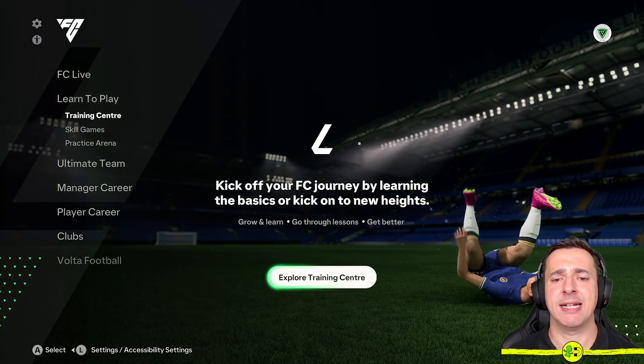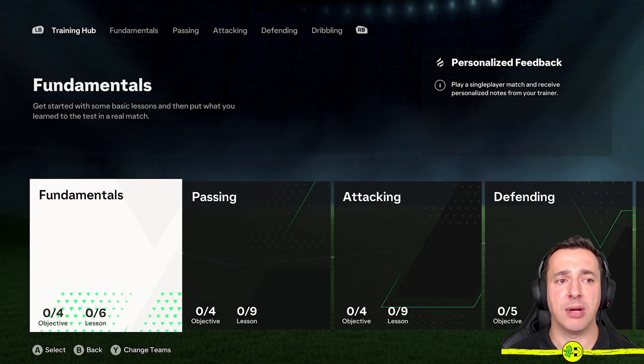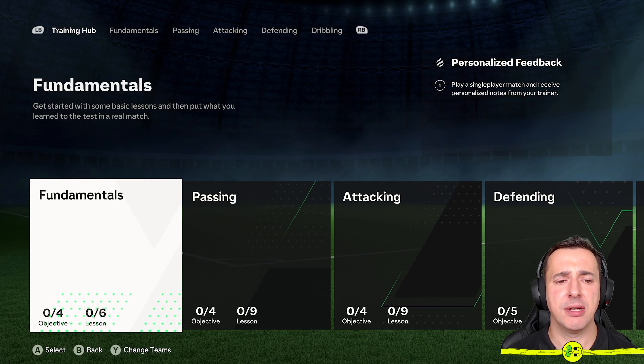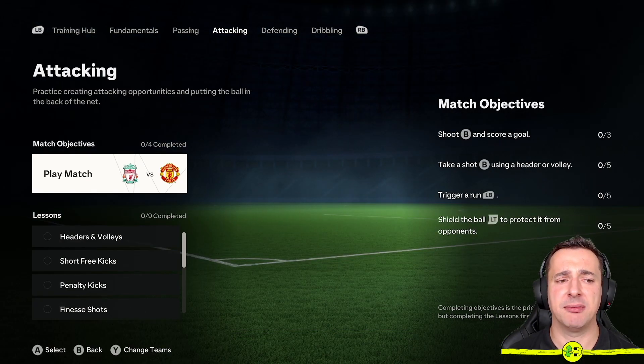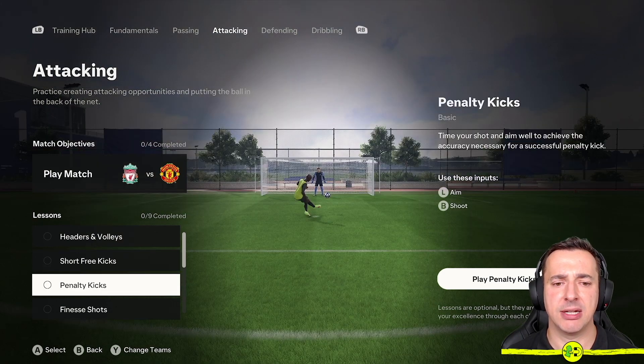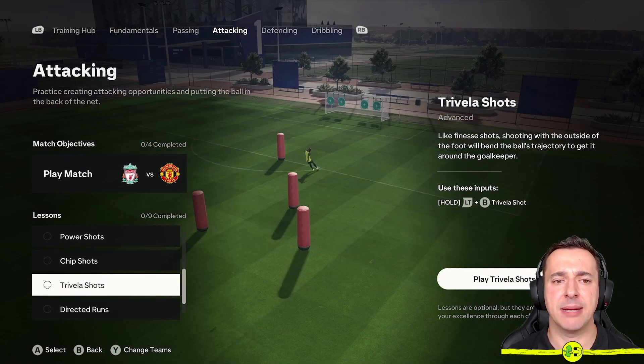Lastly you've got the Training Center, which goes through various different lessons and helps you with a lot of different things. It's kind of more personalized than the other modes I've shown you, but also very useful. These are bigger scenarios simulating more of a complete game rather than a small training environment. For example with Liverpool versus Man United you get little objectives — try to do these in the game and clear them as you go — plus other ones like penalty kicks to work through. It gives you access to all of these core concepts.